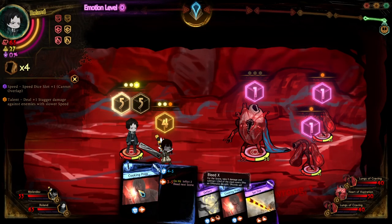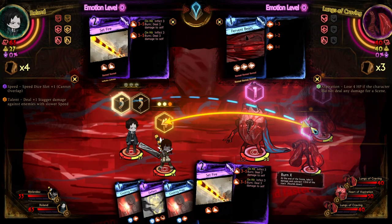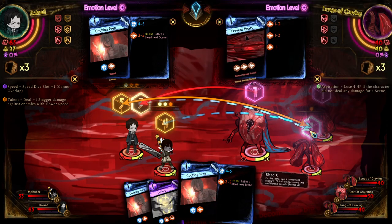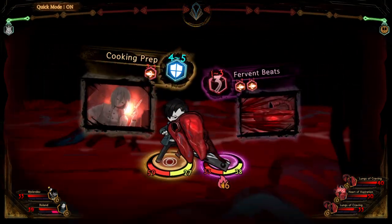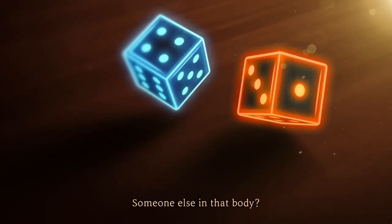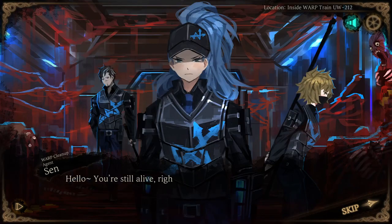The art style of Library of Ruina is unique, and Project Moon have made it to be its own style, as it can be seen from its previous game, Lobotomy Corporation, and its upcoming game, Limbus Company. The soundtrack of the game is great, and what took me by surprise was the opening act of the game, which was performed by Millie — one of her more known works being the opening theme song for the anime Goblin Slayer. It seems she will be working with Project Moon for their next game, Limbus Company. The vocal performance by everyone in the game is great, and my personal favourite is the robotic voices by the robotic characters.